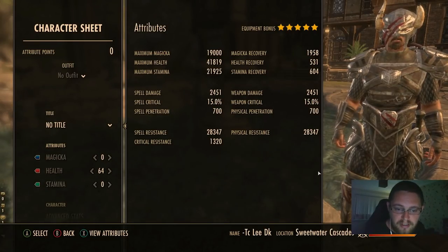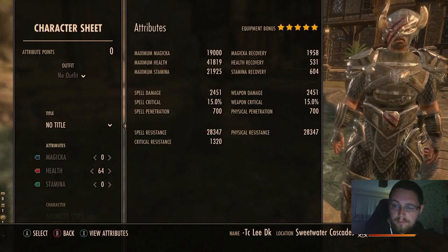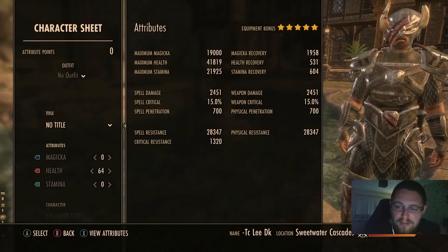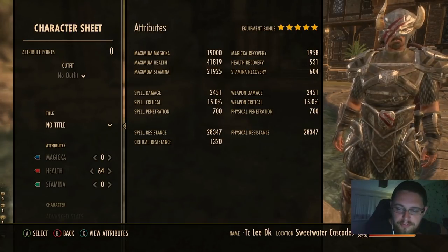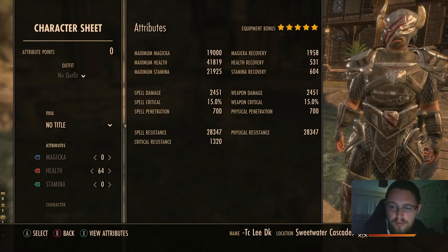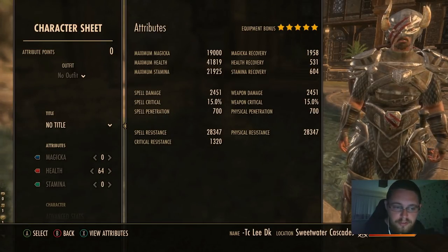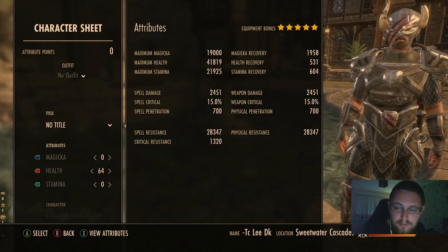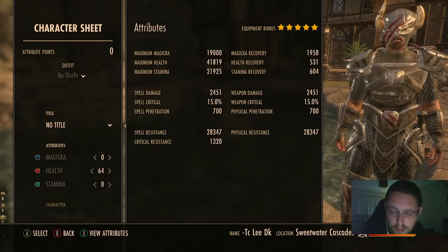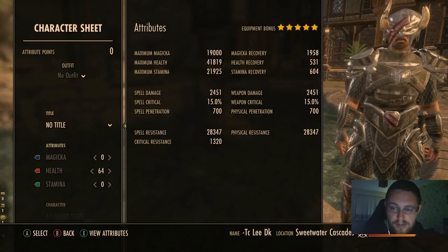Infused potion cooldown is an option for sustain, especially on harder classes that lack sustain via skills and passives. It's always worth having a set of Infused jewelry if you can afford multiple sets, because you never know when you need to customize for different environments. I would always say it's worth having a Triune set and an Infused set. But if I could only make one set of jewelry, it would be Triune.